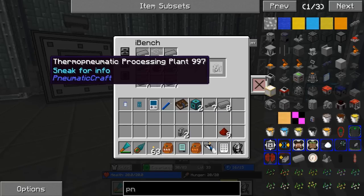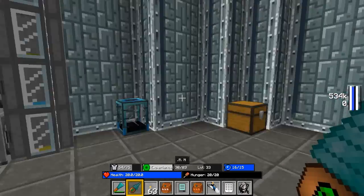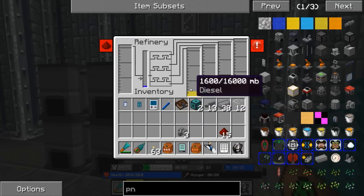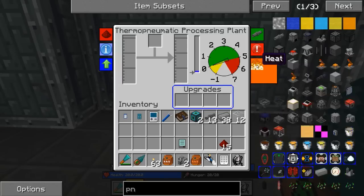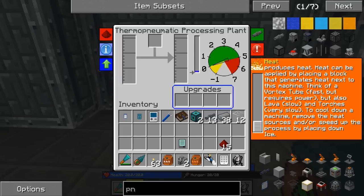I'm going to go ahead and craft three of these, because if we want to make something out of these different fluids, we're going to be needing this machine. For now, we're only going to use one. Let's right-click and see what we need - it looks like we need some heat. This machine requires or produces heat, applied by placing a heat-generating block next to it. Think of a vortex tube - fast but requires power - or lava, which is slow, or torches, which are very slow. To cool down a machine, remove the heat sources or place down ice.